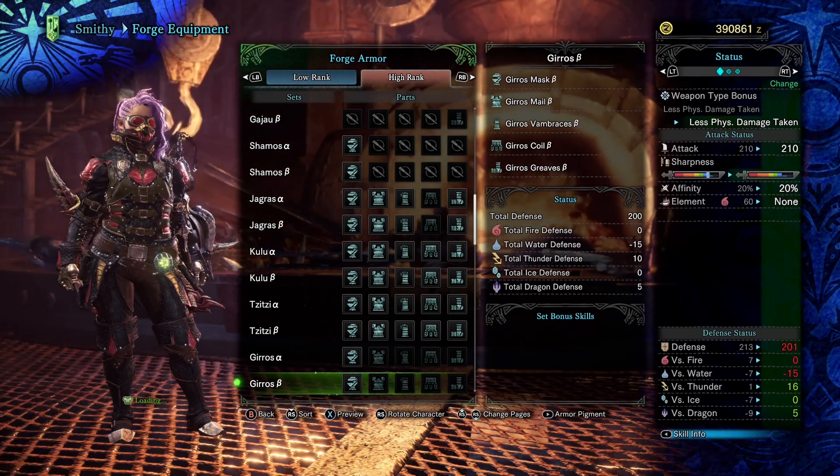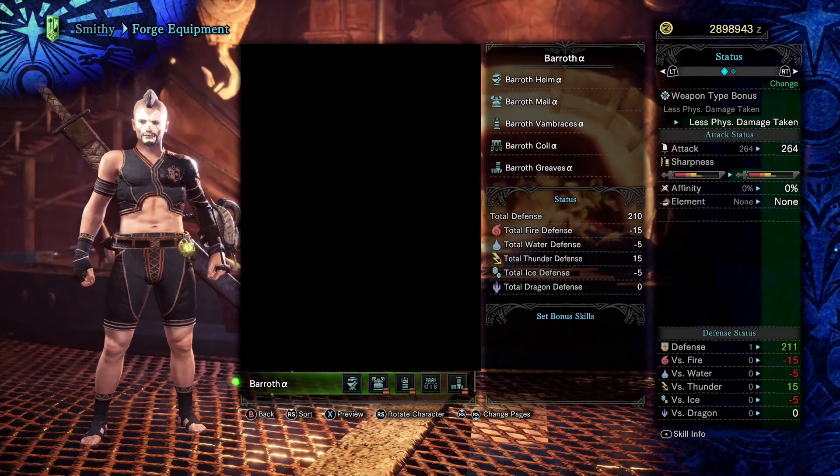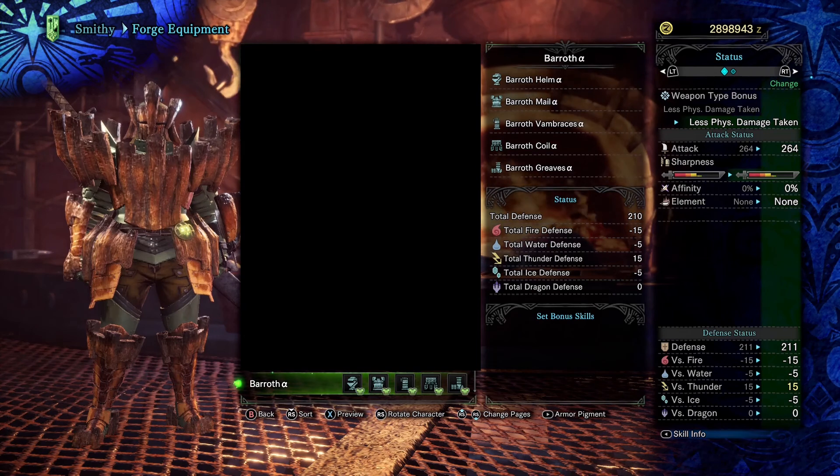Another thing about the set, which is rather rare, is that it does actually have decent Thunder Defense — not great, but decent. And the thing it's terrible with is water, which comes up very rarely.